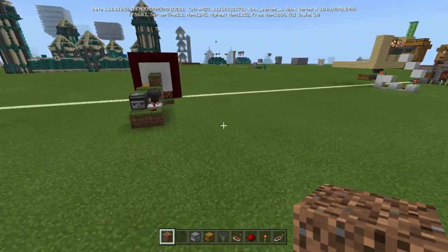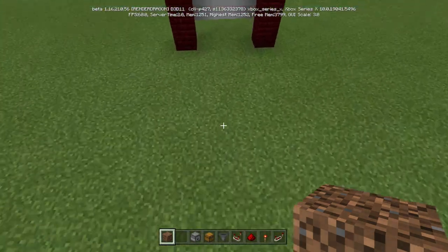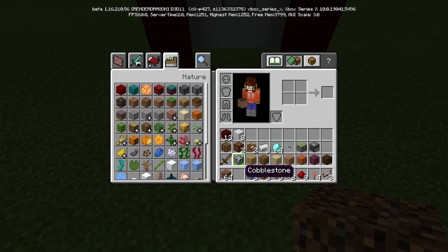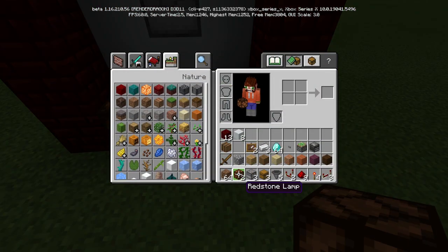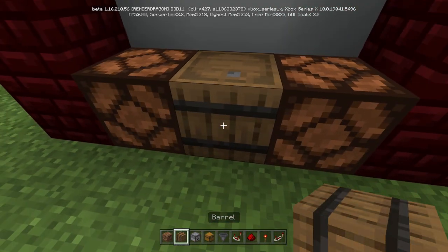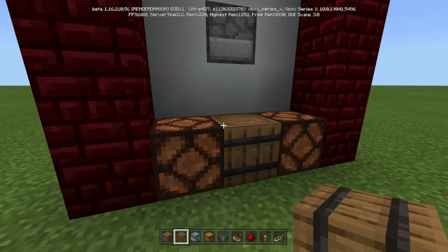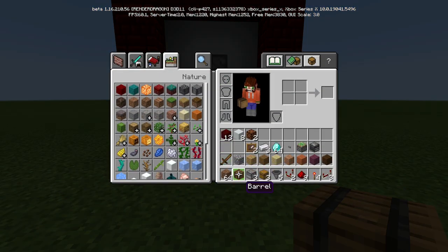All we're going to do for the front is put a light here, a light here, and a barrel. You can do whatever in the middle — you can have another dropper facing sideways, whatever you want to do. I'm just going to be using a barrel. And it's going to look like that. Get rid of this front here.